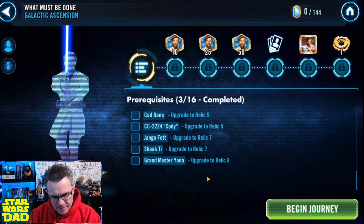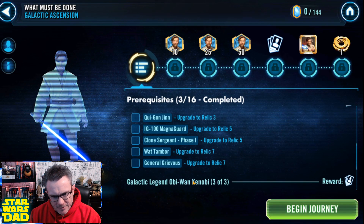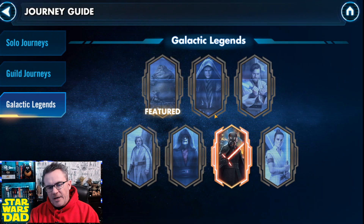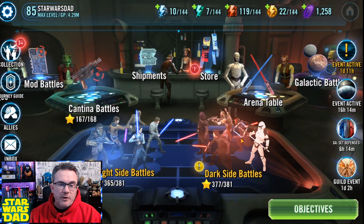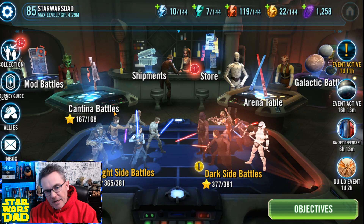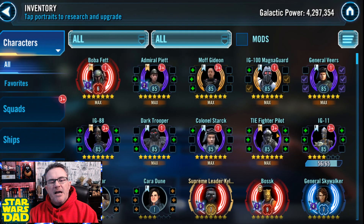Jango Fett is Relic — I'll just have to add some more Relic levels to him. Shaak Ti is gear 11 — I need to get her up. And then finally, Grandmaster Yoda needs to be Relic 8. I think I've got him at Relic 6 right now. So again, it's just a couple more levels. I feel like by December or January, I'll be able to unlock the Executor. Then you can only play it monthly, unless you're going to pay a bunch of crystals to refresh, which I'm not going to be doing. And then I'll be getting on Jedi Master Kenobi. I feel like next spring — March or maybe April — I'll be able to unlock Jedi Master Kenobi. So we're talking the next six months of farming, rounding out this Imperial Trooper team, getting after the Executor and Jedi Master Kenobi.